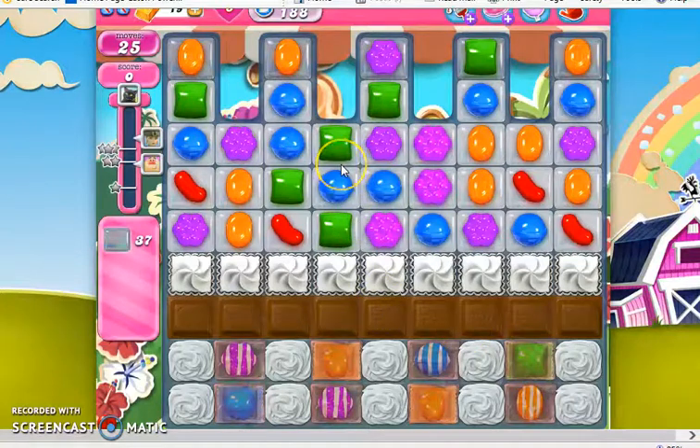Hi, this is Professor CC19, and today we are playing level 188 on our quest to the end of Candy Crush Soda, where we have 25 moves to clear out 37 jelly.